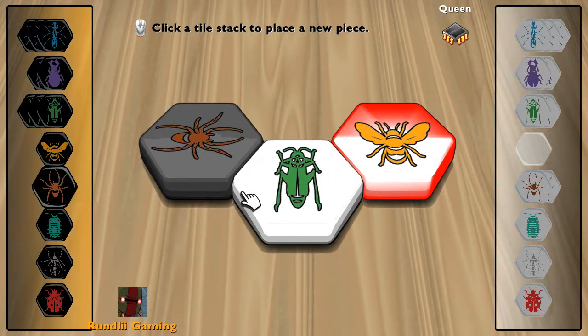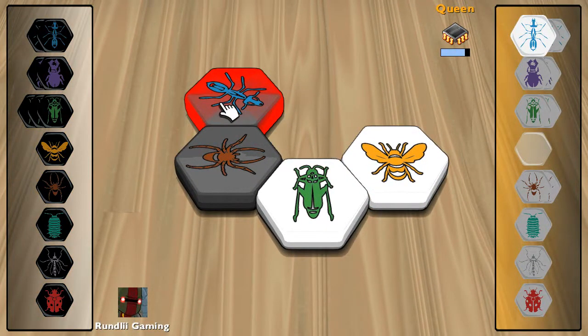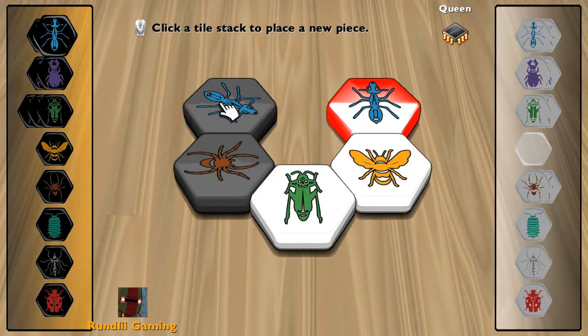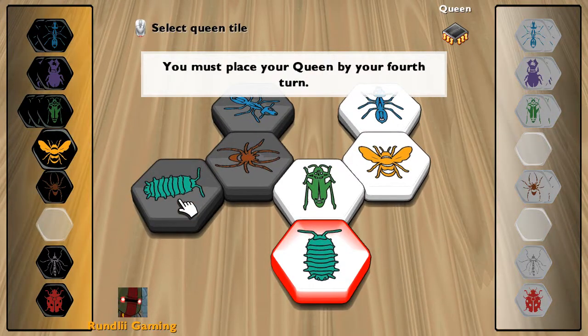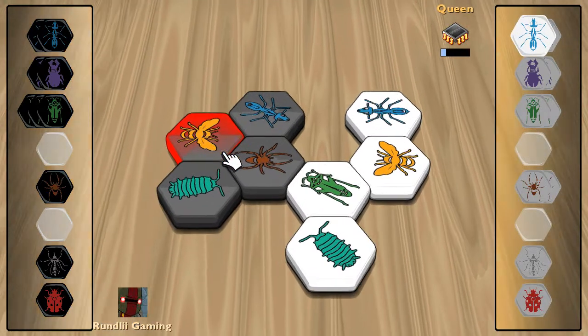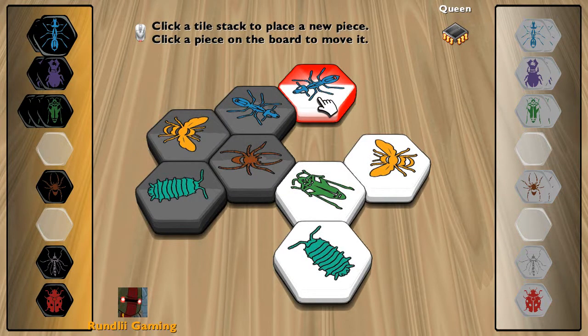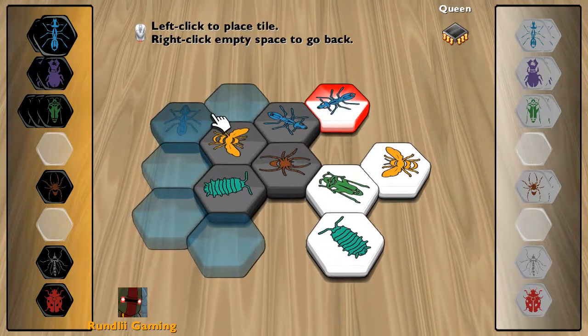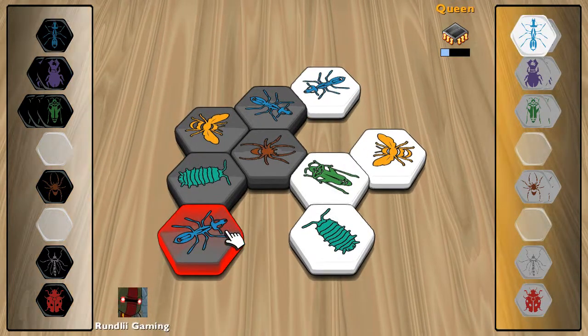Alright, so at the beginning we're mostly just setting up our initial pieces. Let's go ahead and put an ant here, drop a pillbox there, and I'll go ahead and plant my queen there. In this case, he's trying to stop my worker ant from actually going anywhere, so let's go ahead and plant that one there.